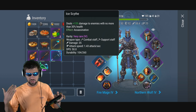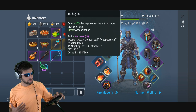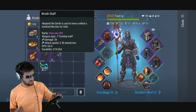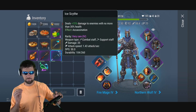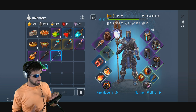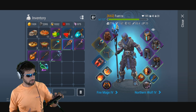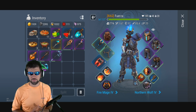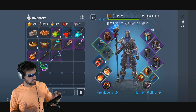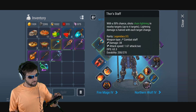Then there's the Ice Scythe, which has even lower DPS. It can be a support or combat staff. The reason some people used it is it has a pretty good base attack of 35, which is decent for a mage weapon. That recently changed when they added the legendary Thor Staff — the Thor Staff has 38 base damage, so it kind of replaced the Ice Scythe. If you have a Thor Staff, there's not really much reason to use an Ice Scythe.